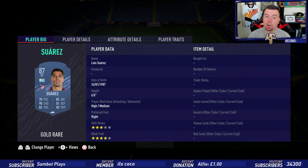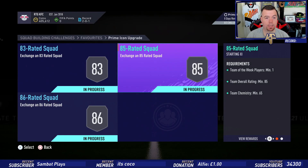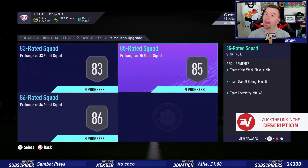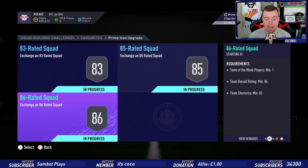Griezmann is 35K and Suarez is 35K. At this point in time we're looking at 152.3K and you get another 10K pack. In my opinion this will probably go up to between 160K and 175K at a push, given it is a Prime Icon pack and people will want to do this SBC.